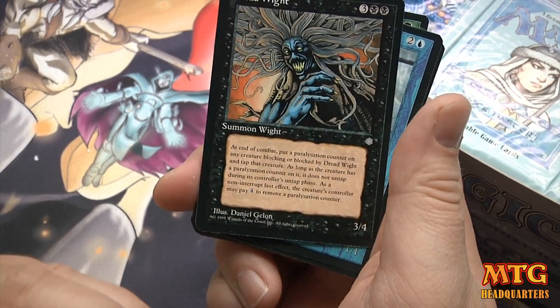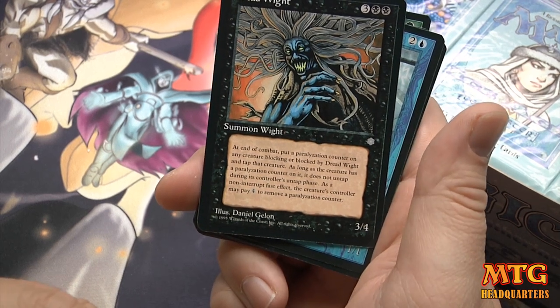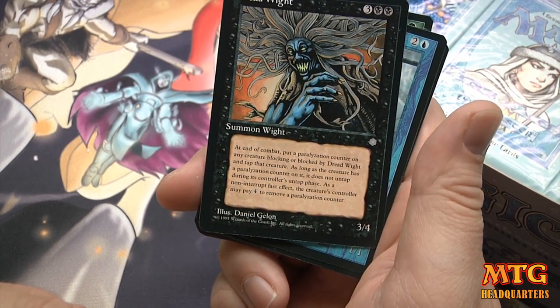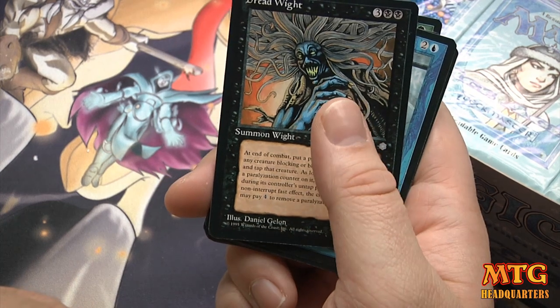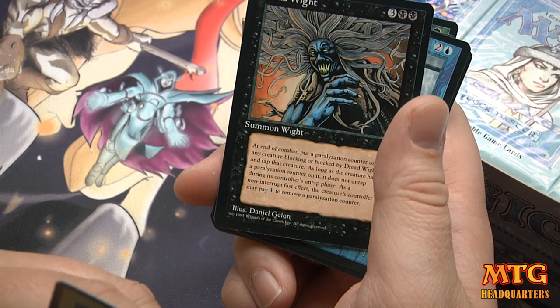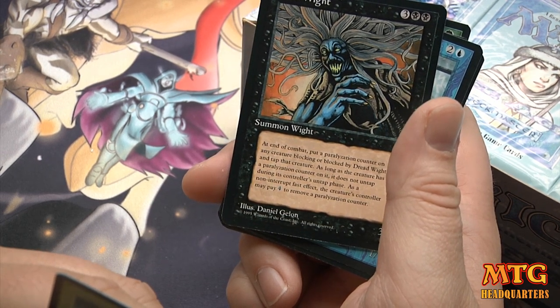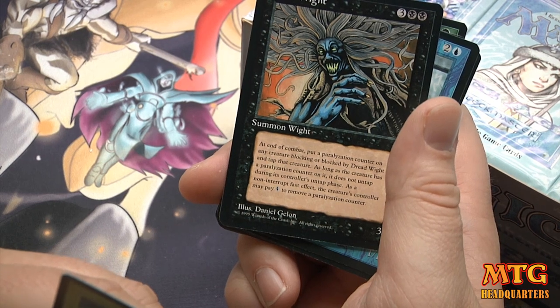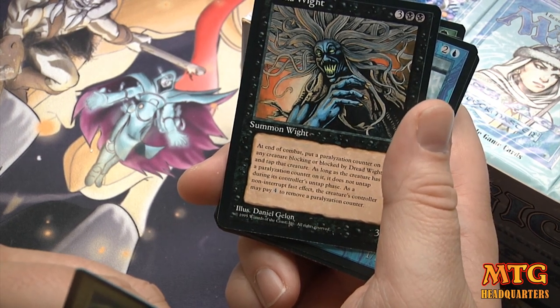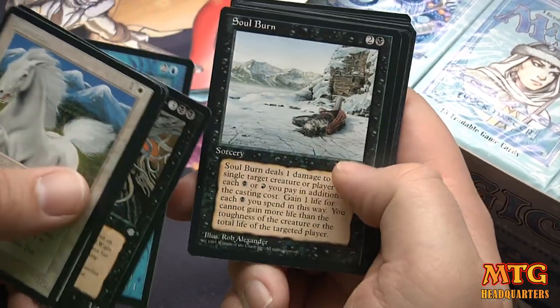This has got to be the rare at the fourth position: 'At the end of combat, put a paralyzation counter on any creature blocking or blocked by Dead Ringer. As long as a creature has a paralyzation counter, it does not untap during its controller's untap step. As a non-interrupt fast effect, that creature's controller may pay 1 to remove that counter.' Soul Burn — I played this card in a red-black burn deck.